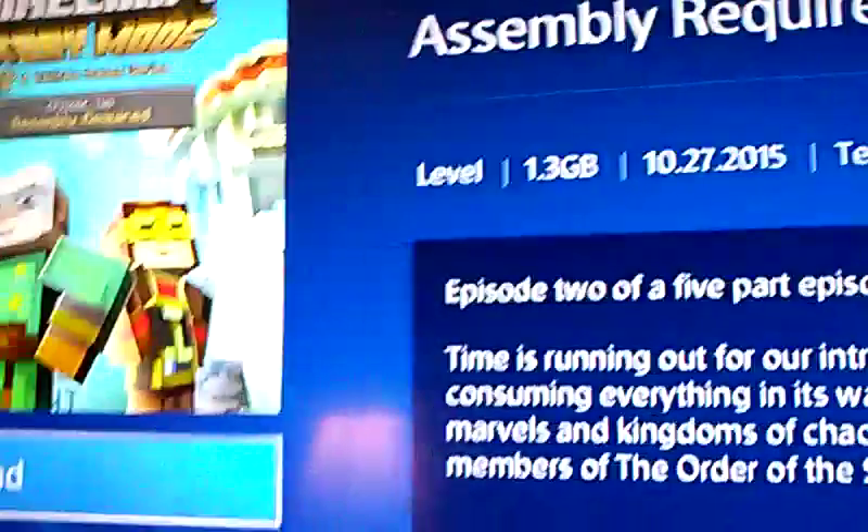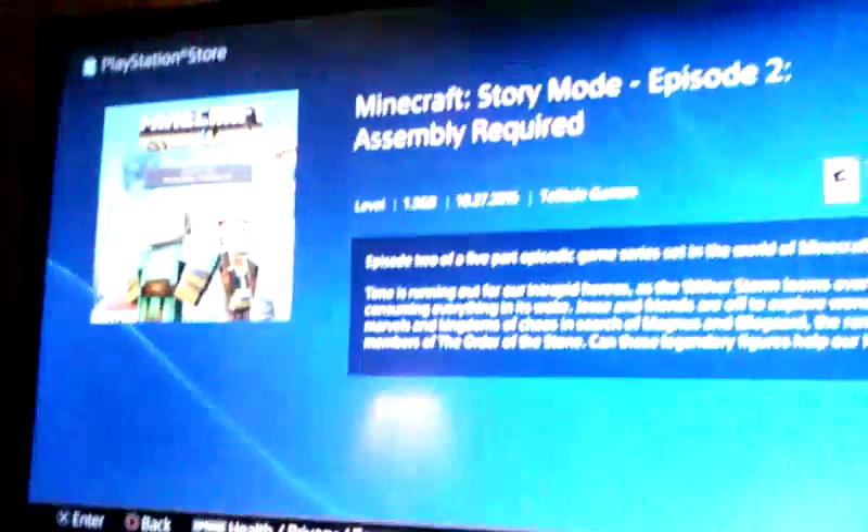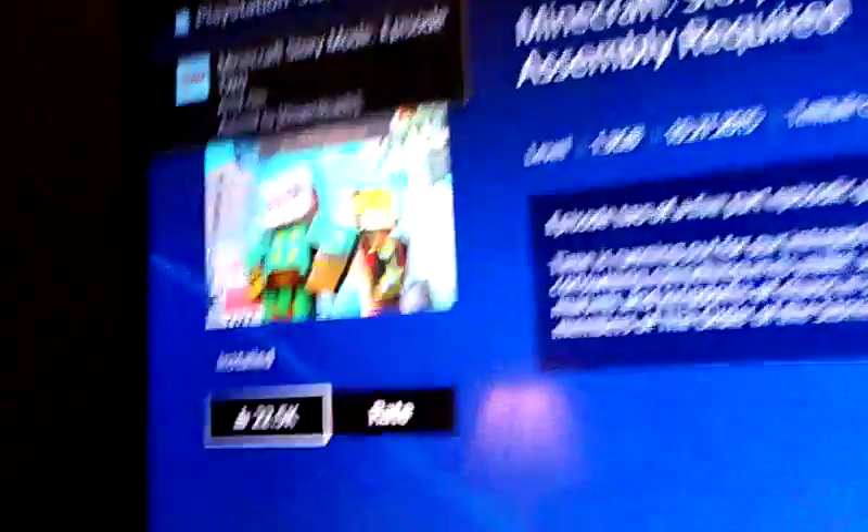There's nothing to say — push it to the store so we can download it. Download. There's no price on it. Same thing. Download. Basically, it just gives it to you for free. There you go. Installed.